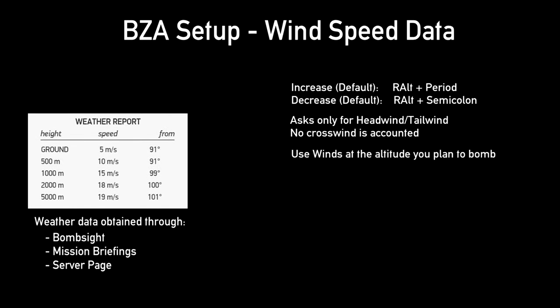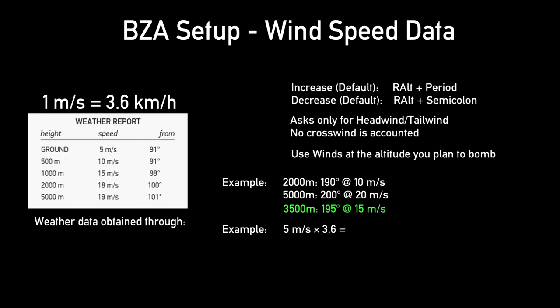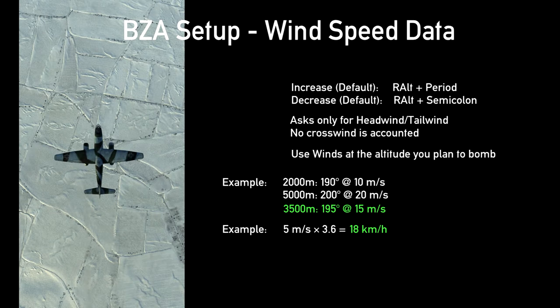Use the weather reported at the altitude you plan to release your bomb. If you choose to bomb from an altitude that is not reported, such as 3,500, interpolate both direction and speed for the data. The conversion rate from meters per second to kilometers per hour is about 1 to 3.6. If the wind speed is 5 meters per second, multiply that by 3.6 to get 18 kilometers per hour. If it's a headwind, that wind speed value is negative; if it's a tailwind, the wind speed value is positive.